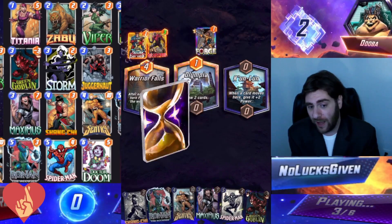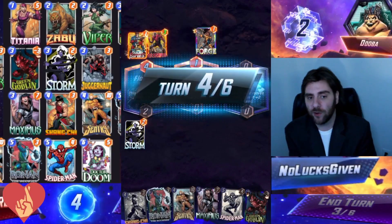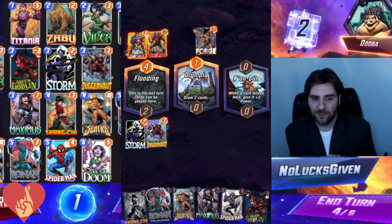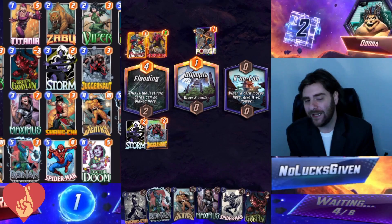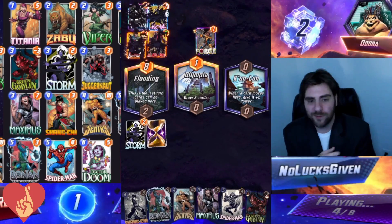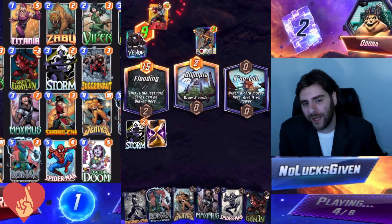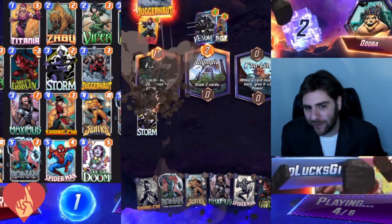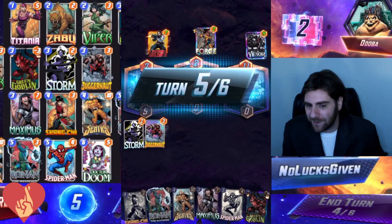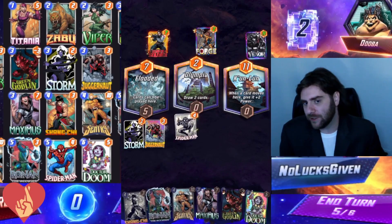Sentry is an interesting card that could allow us to add a lot of power to that flooded location, which I might actually need because my opponent kind of gets me here a little bit. They are playing a destroy deck, so playing into Warrior Falls is a little tricky — I was expecting them not to play there, or to play cards they wanted destroyed. Either way kind of works for me, but my opponent is killing it in the flooded location. That seven-power Winter Soldier is actually still beating me there, which is a little awkward. But we do draw Dr. Doom.